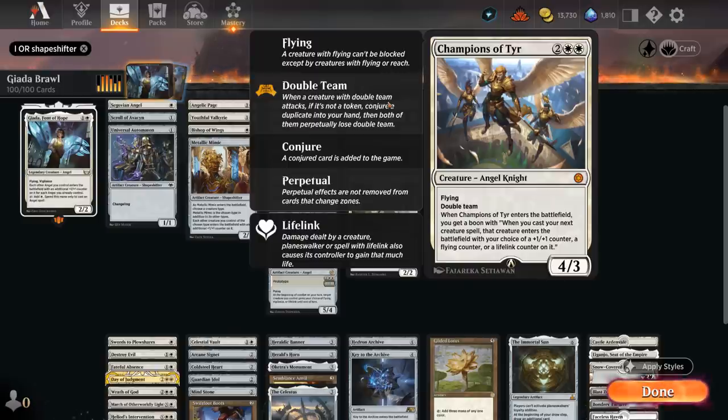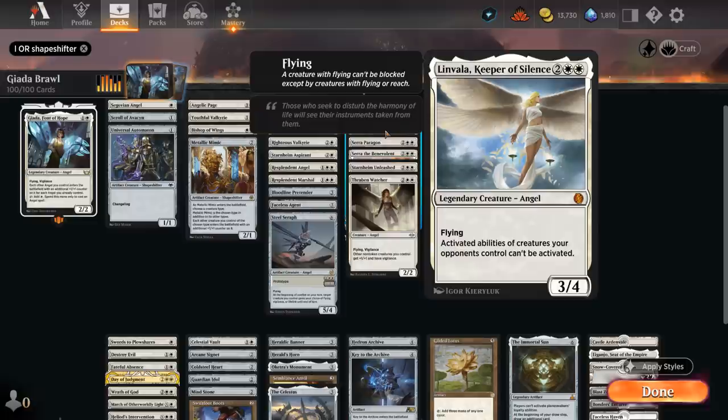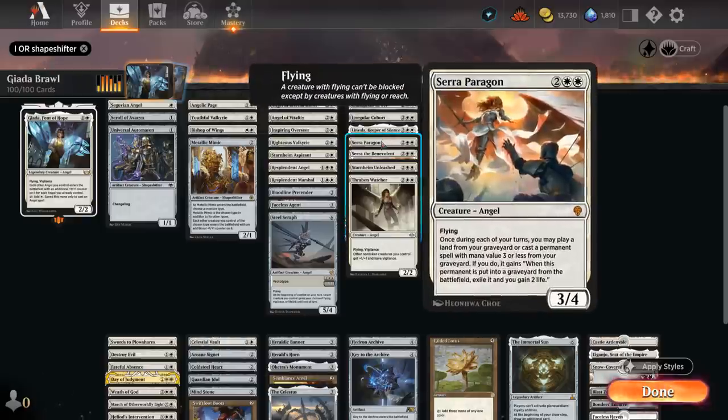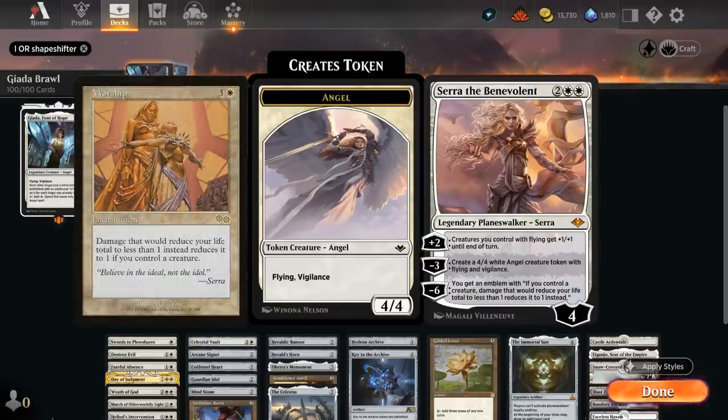The Champion is just a nice source of card advantage if we can attack with it. The Irregular Cohort is another changeling that will make another 2/2 changeling token, quite nice alongside Jada as they both pick up extra +1/+1 counters. We've got Linvala, a 3/4 flyer that says activated abilities of creatures your opponents control cannot be activated — great against opposing mana creatures. We've got Syr Alin Paragon to help us replay our cheaper angels from the graveyard.